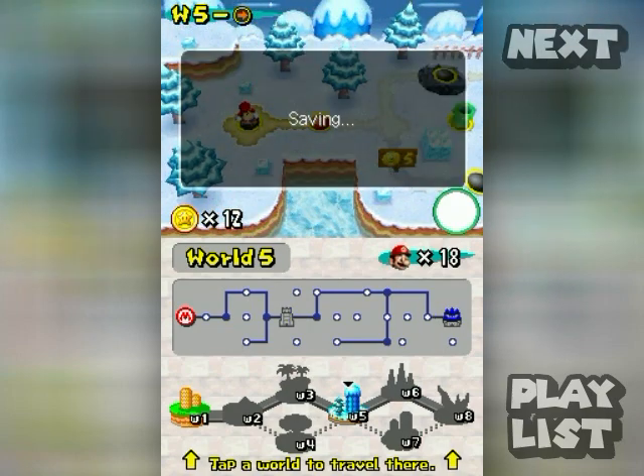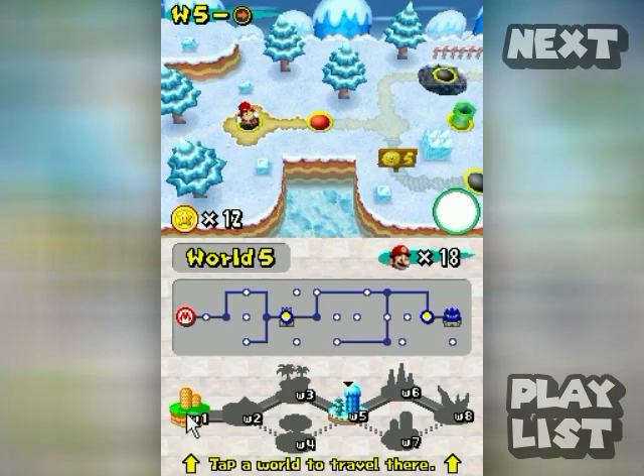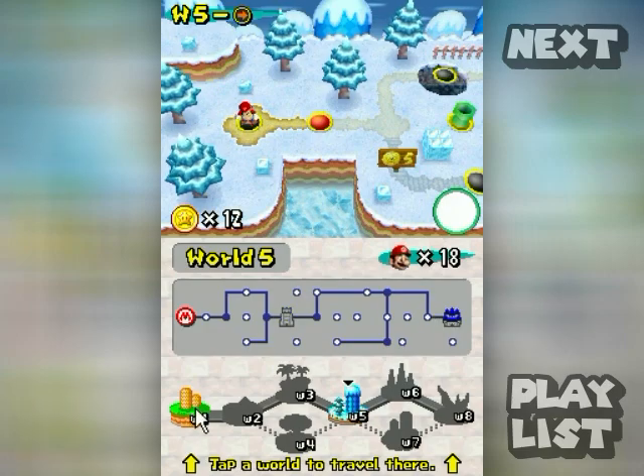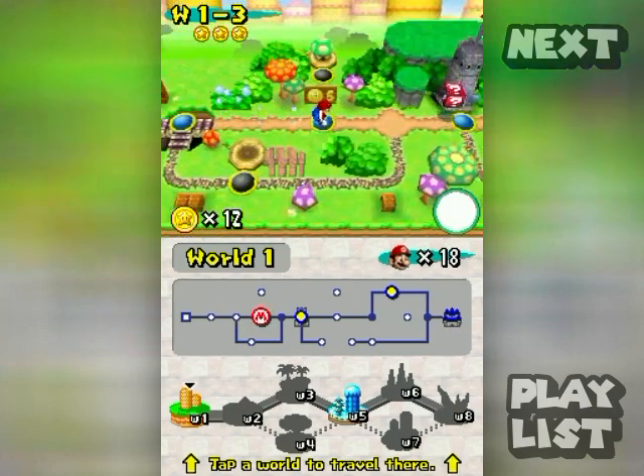This cannon leads you to later worlds in the game — there's a W5 on the cannon so it led you to World 5. Yes, I will save the game. I don't consider this a spoiler since you could stumble across it in your own playthrough. Anyway, if you want to go back to World 1 which I do, just tap it on the touch screen.